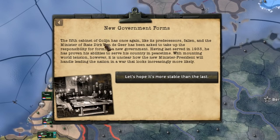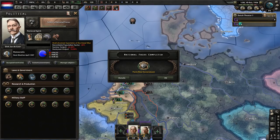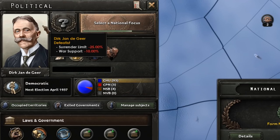The fifth cabinet of Colgin has once again, like its predecessors, fallen, and the minister of state Dirk Jan de Geer has been asked to step up and form a new government. My god, they've got as many governments as we've had prime ministers. Our government isn't weak anymore, but our prime minister is a defeatist.